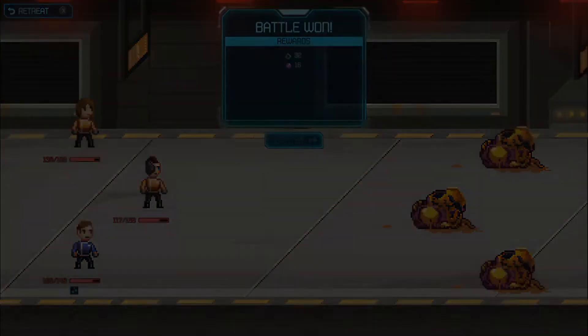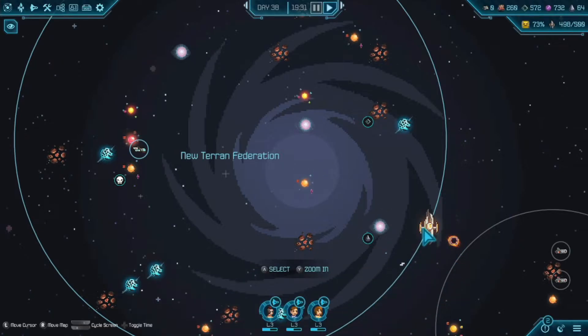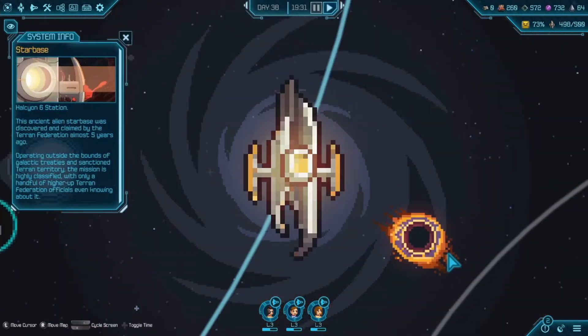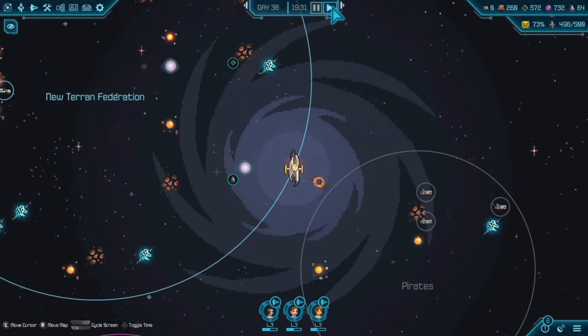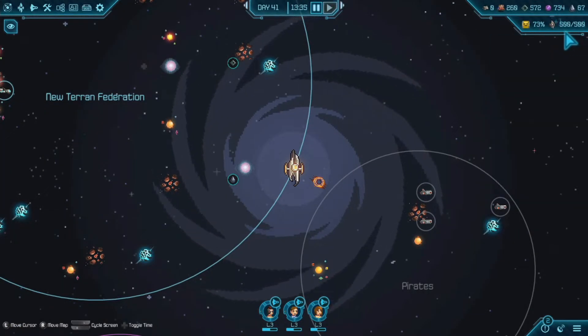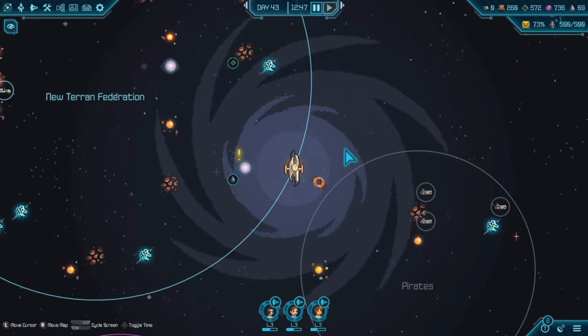We managed to evacuate 60 survivors from the surface, commander — they're very grateful and we should return to the starbase. Let's return to the starbase and go back out. I think we have to give it a day, so let's advance time. Fast forwarding time — what's this, 500 station health? That's the current health of the station — so your station can get attacked.